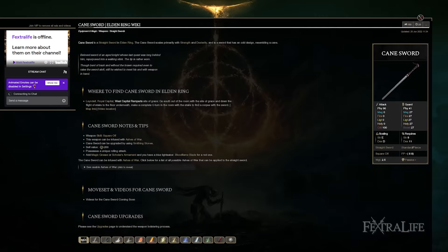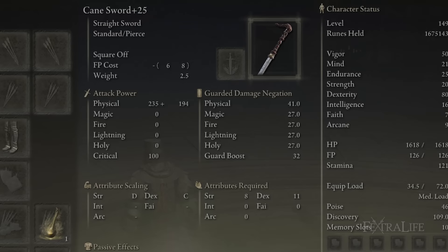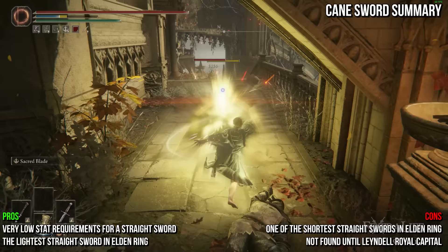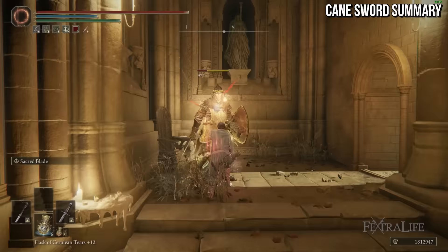Next is the Cane Sword. It shares the moveset of the Broad Sword and deals physical damage. It's one of the lightest straight swords at 2.5 and requires few points in strength and dexterity. The Cane Sword and Ornamental Straight Sword are the two lowest attack rating straight swords in Elden Ring, though the Cane Sword is infusible. It has very short reach and isn't found until late in the game, making it likely obsolete by the time you find it. Fire and lightning infusions are best, with magic just behind and sacred and flame art in third, with keen edging out heavy by about 20 attack rating. Much like the Weathered and Short Sword, this weapon lends itself well to a dual-wield build taking advantage of the Blue Dancer Charm.